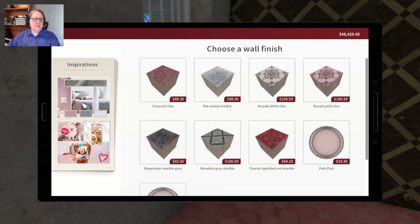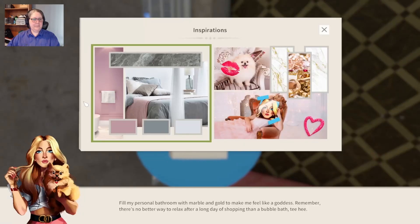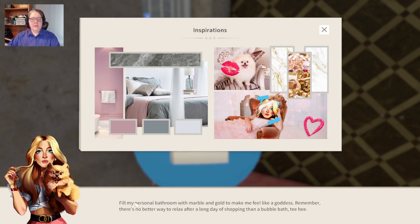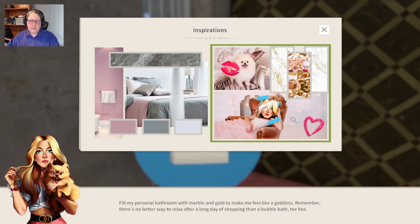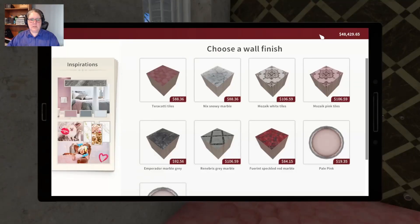Alright, inspirations - choose a wall finish. We're probably going to go with the mosaic pink. Fill my personal bathroom with marble and gold to make me feel like a goddess - no better way to relax after a long day of shopping than a bubble bath. She likes pink and everything. She wants to feel like a goddess and she would like marble.